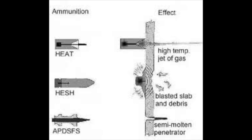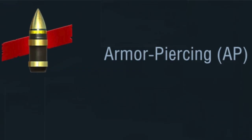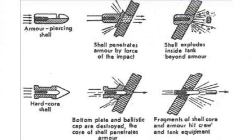Let's have a look at the first kinetic energy round: basic armor piercing, the most numerous and the second cheapest shell in the game. The way armor piercing works is it penetrates the armor by force of impact and then the shell explodes inside the tank.